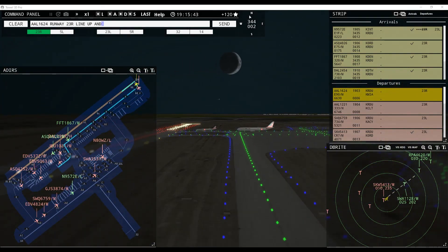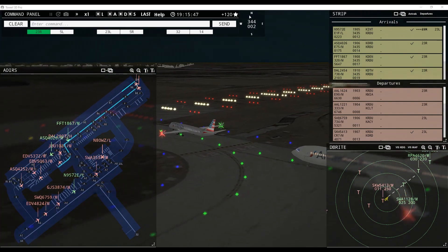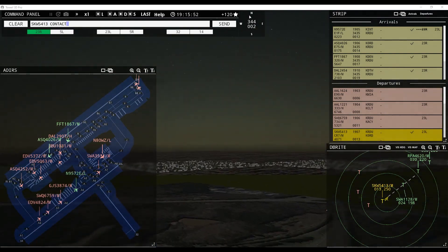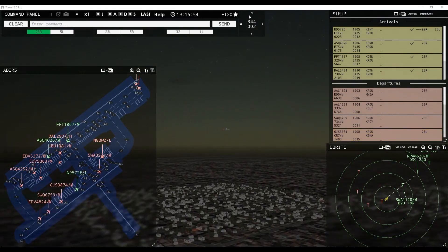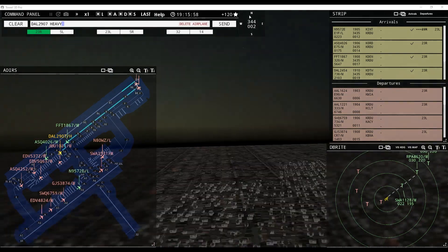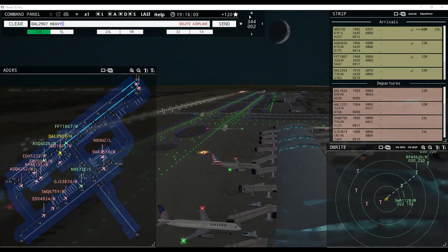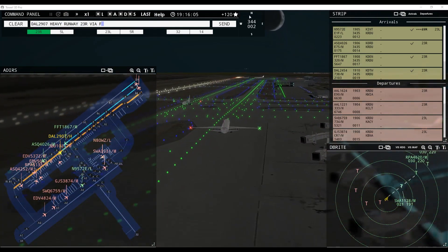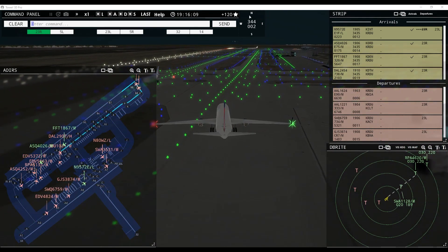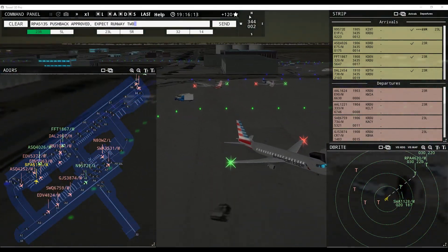American 1624, runway 23R, line up and wait behind next landing aircraft. Delta 2907 heavy, runway 23R via Foxtrot. Southwest 3531, wind at 34R 2 knots, runway 23R cleared for takeoff. Southwest 1128, runway 23R, cleared to land, wind 34R at 2 knots. Brickyard 4620 inbound runway 23R. American 1624, wind 34R at 2 knots, runway 23R cleared for takeoff. American 1221 heavy, runway 23R, line up and wait. Delta 2454, taxi to terminal. Brickyard 5135, pushback approved, expect runway 23R.